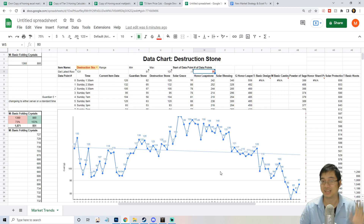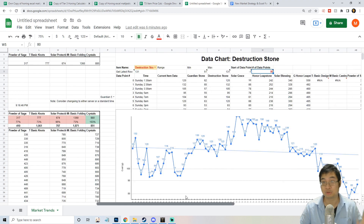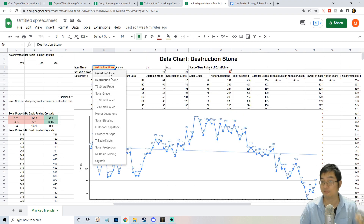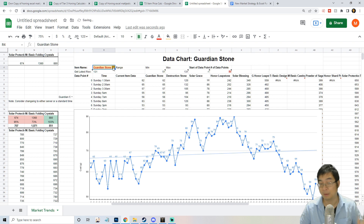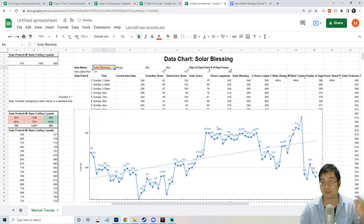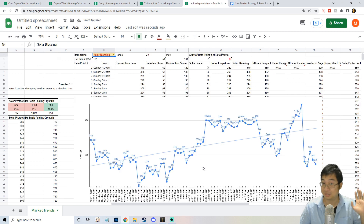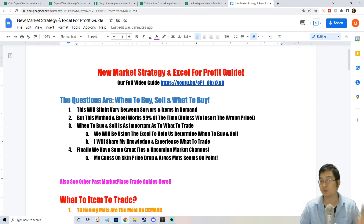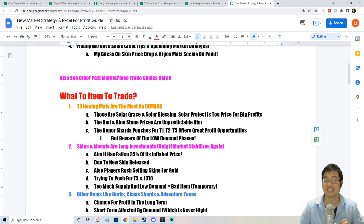I want to show you guys a very special Excel sheet showing how we do this and how we can read the market trend. This Excel shows what products can sell at what time intervals, and you can construct it for your own server. We monitor prices of different items and patterns to show you the time intervals for making a massive profit.